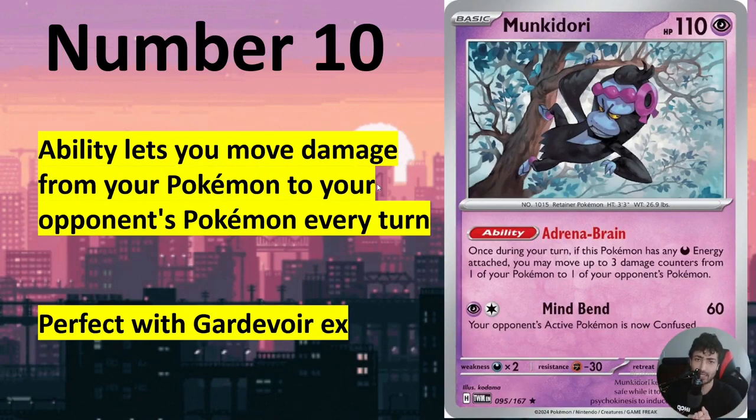Absolutely impressive Gardevoir EX support here — lets you move three damage counters from your own Pokemon to the opponent's Pokemon any way you like. So you're not only damaging the opponent with your own attacks, you're also leaving some damage on the opponent with your own abilities. Monkey Dory is also very low value, so even if the opponent wants to get rid of it, it's not something the opponent really gains value from removing from the field, so it's extremely effective.